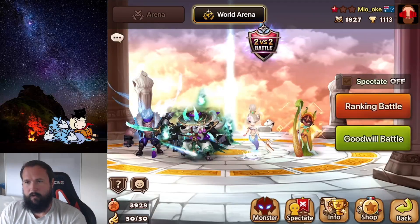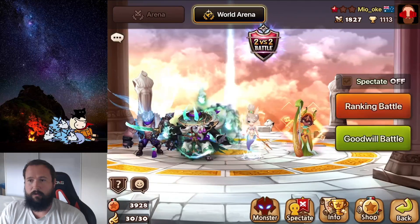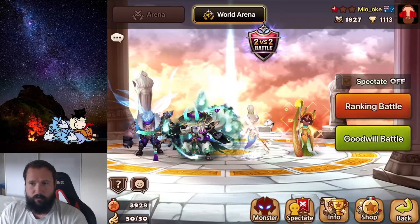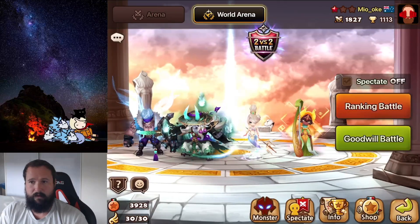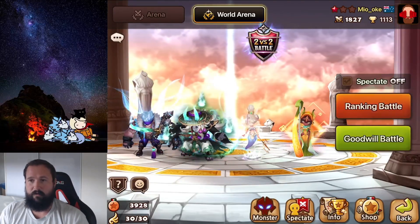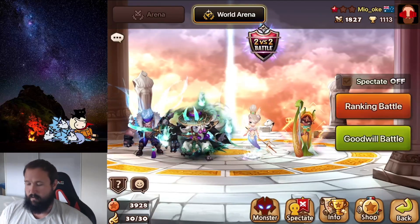G'day guys and welcome to another episode of Exposed. Today we are back on my account. We're going to be going through the runes and the units that I'm using in my CC Cleave team. Now we were able to achieve G2 with this team. We haven't done wings in a couple of days so we have degraded back down to Guardian 1 currently.